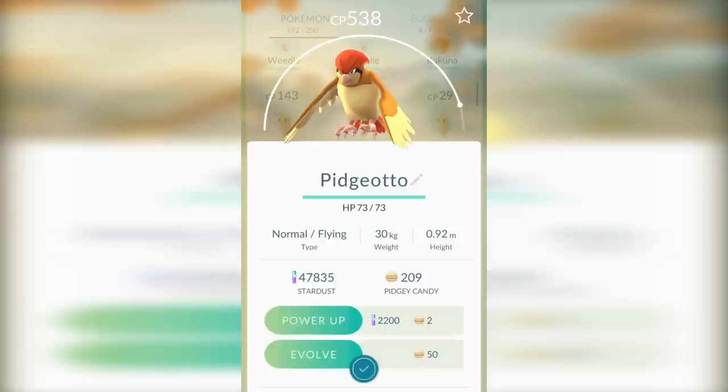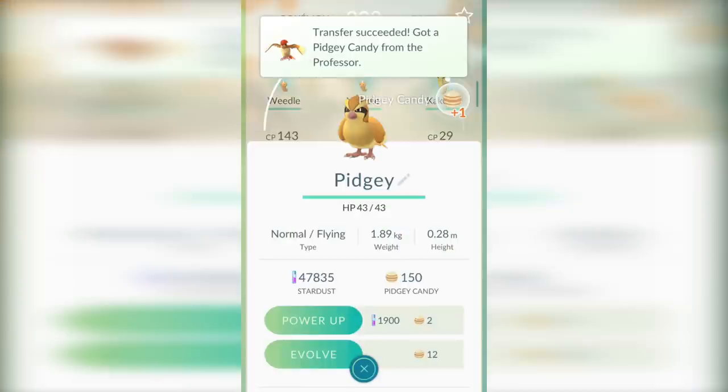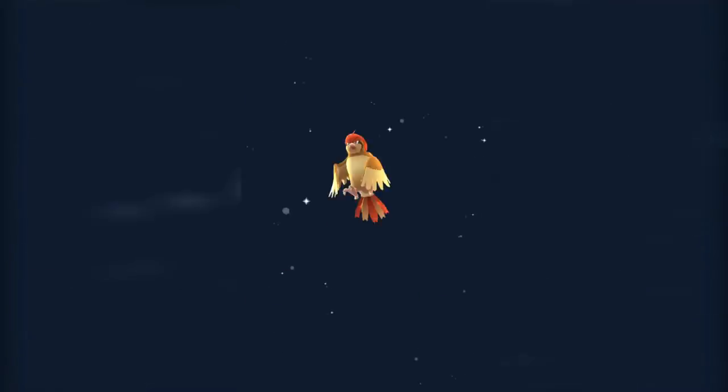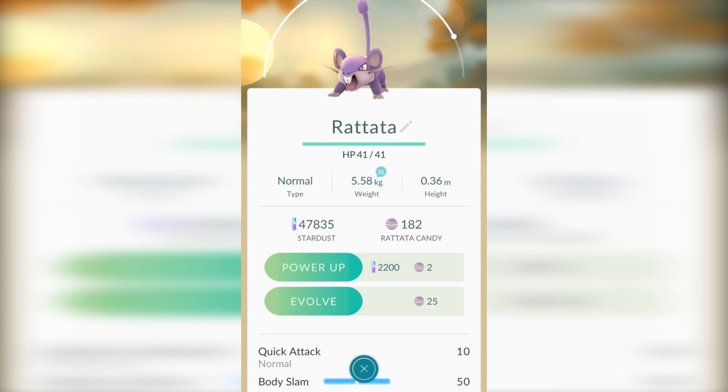Now I'm evolving what I call the 'Big Three' in Pokemon Go — the three most important Pokemon if you want to level efficiently. That is Weedle, Pidgey, and Rattata. These Pokemon are everywhere, which is very important, because every time you catch a Pokemon you get three candy. So if you catch 10 Pidgey, you're going to get 30 Pidgey candy and you can evolve almost three Pidgey right there.